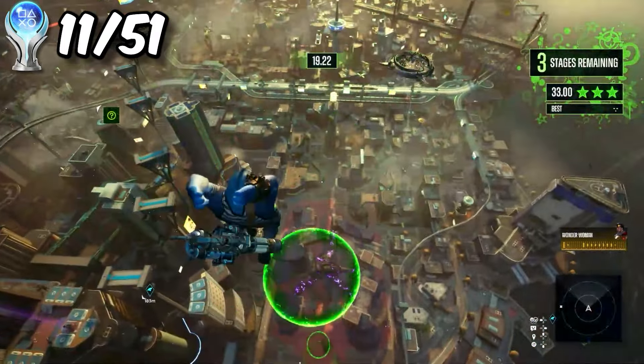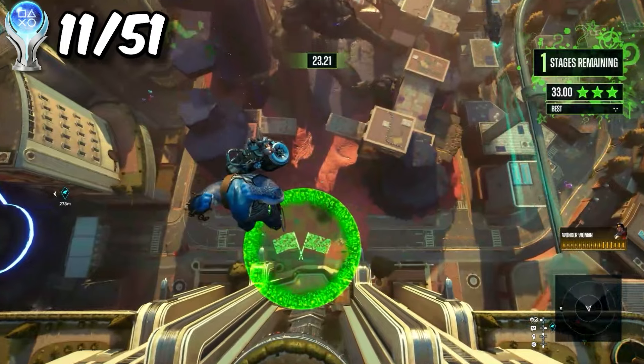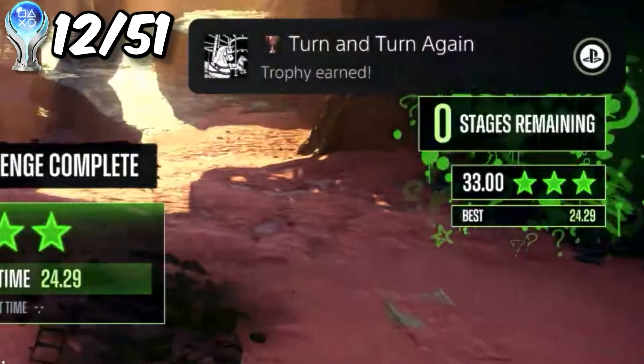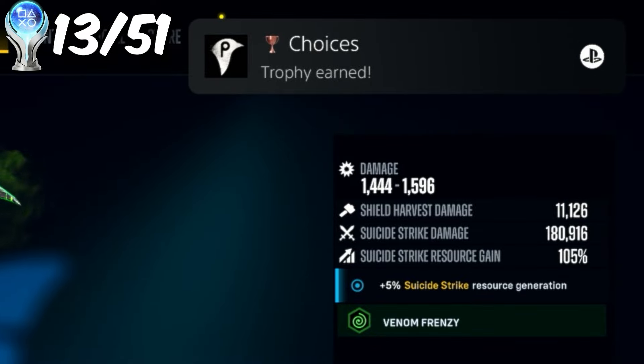The third challenge for the Riddler was to do speed challenges, and you had to get 3 stars for each challenge. The first trophy was to get 13 stars. I also talked to Penguin about his car's extended warranty — all he wanted was my gun, so I gave it to him, and he re-rolled my weapon, which gave me yet another trophy.